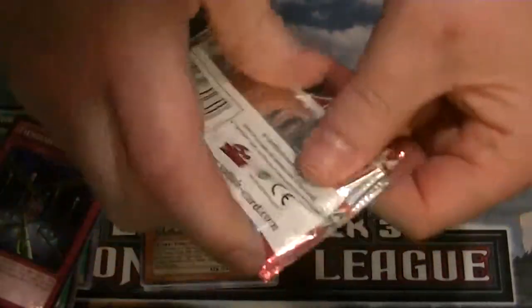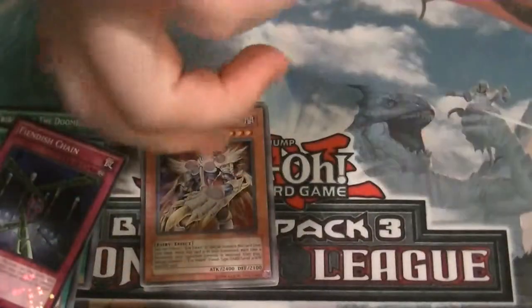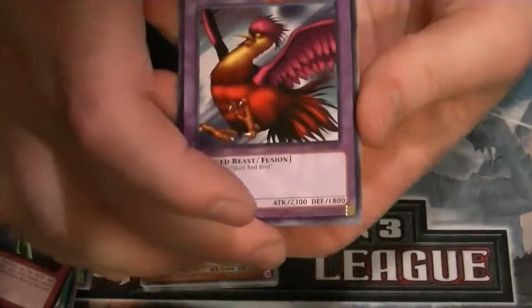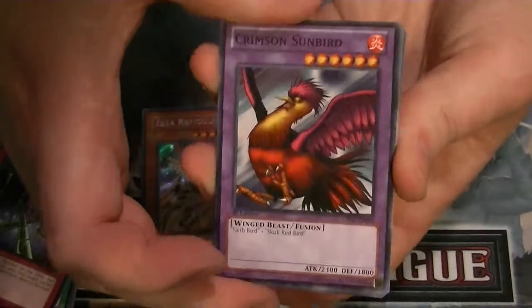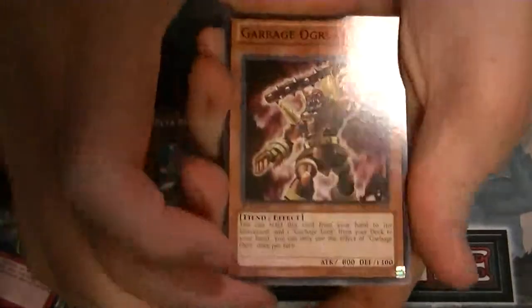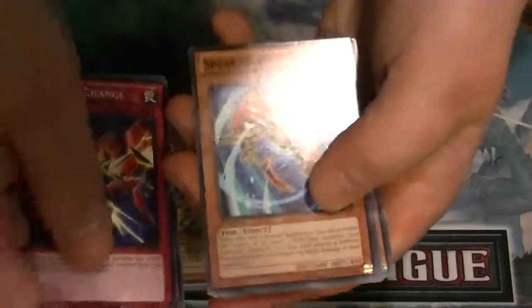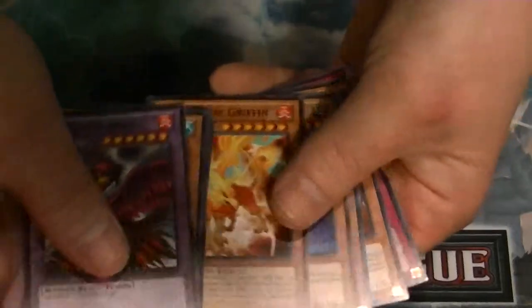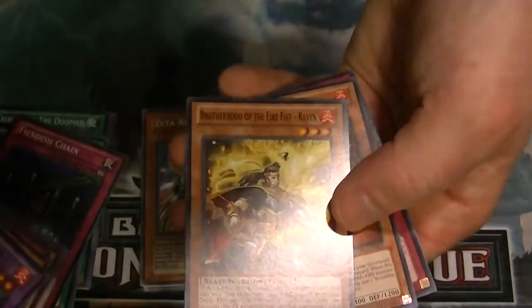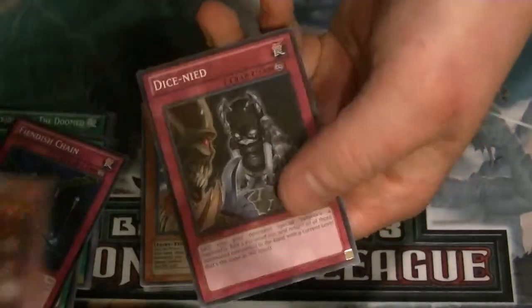And Cosmo Blazer. Let's see if we can't pull an Obistius, or a Breakthrough Skill, or even an Ultimate Tiger King, maybe. So we got Garbage Ogre, Heraldry Change, Spear Shark, Crimson Sunbird, Hazy Flame Griffin, Dodo Dobont, Brotherhood of the Firefish Raven, a rare Brushfire Knight, and a Common Dice Knight.